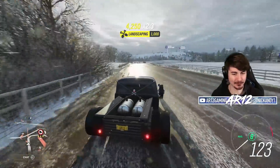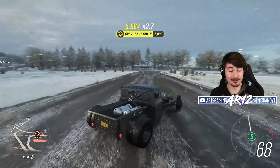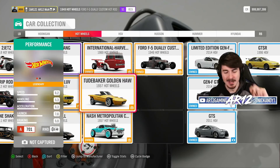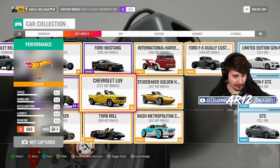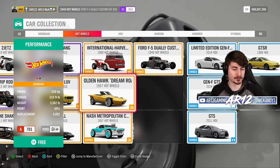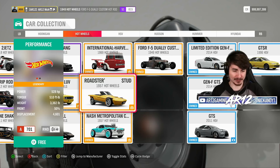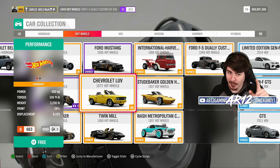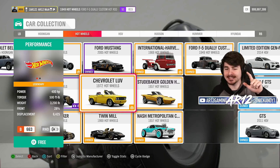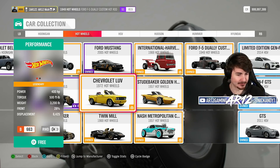Welcome back to Forza Horizon 4 for another day in the lovely United Kingdom. Today we are checking out not one but two of the Hot Wheels cars for the Hot Wheels car pack. The Studebaker, 500 plus horsepower with a big V8 — this is the Franken car, a super cool vehicle. We've also got a pickup truck on steroids with the engine taken out of the front and chucked into the rear. We've got both of these vehicles to check out today.